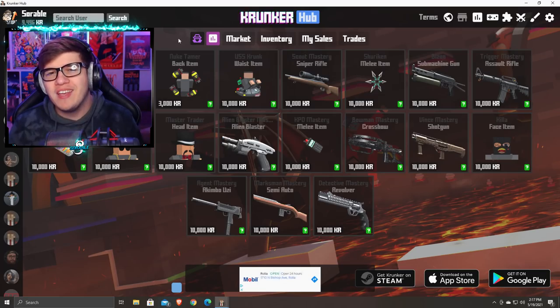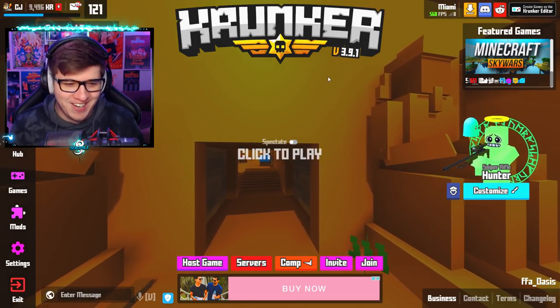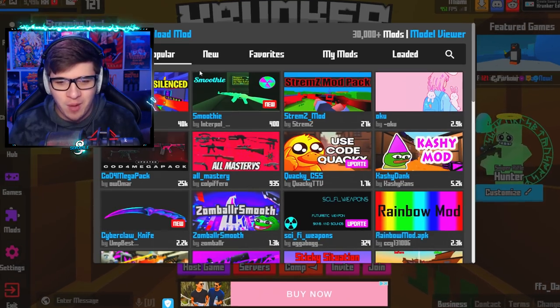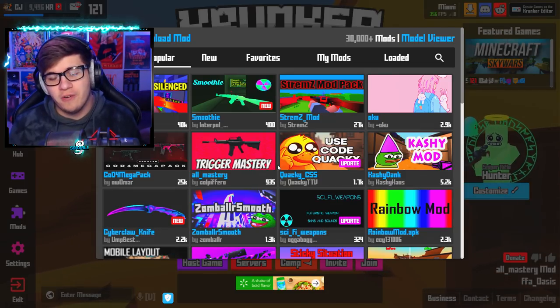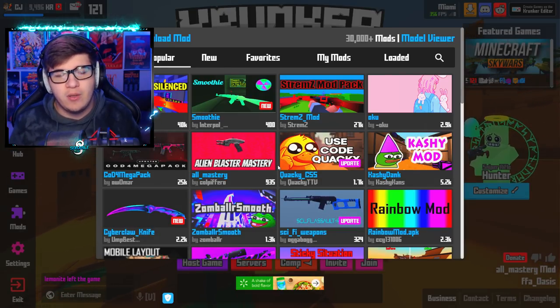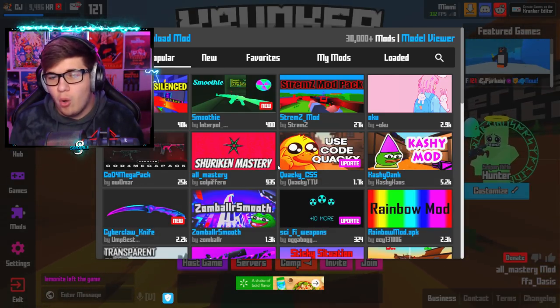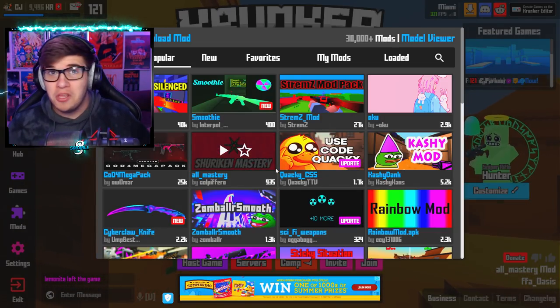So now I'm going to be showing you how to get all class masteries inside of Krunker, and it's very, very easy. You're going to have to look at your screen, go over to mods, press popular, and use this mod. I am so sorry if you clicked on this video expecting anything helpful. But to be fair, there was literally no easy way to get these class mastery items — the only thing you can do is play the game. But if you use this mod right here, you have them all.